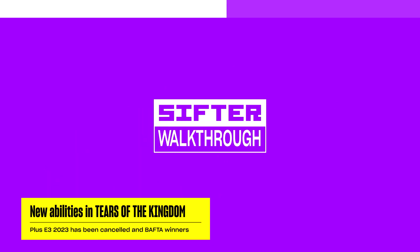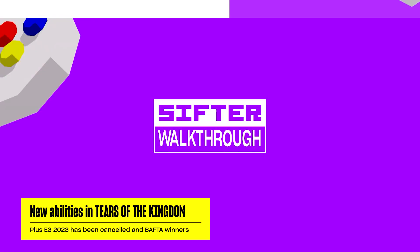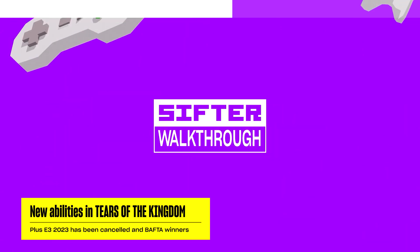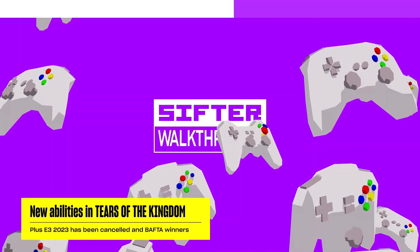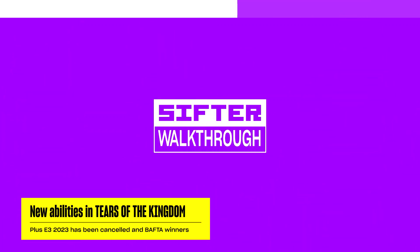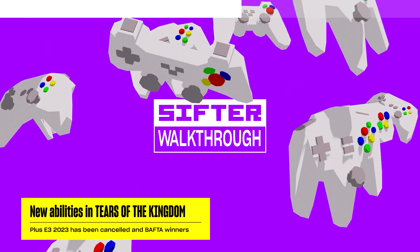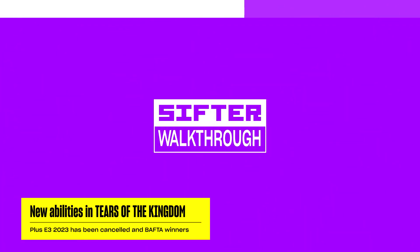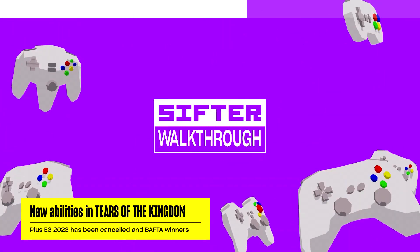Dark and Darker, a first-person dungeon crawler developed by Iron Mace, has now been removed from Steam weeks after the team received a cease and desist from publisher Nexon. South Korean police have raided the Seoul-based Iron Mace, as Nexon alleges that some of the game's development code originates from a game built at that studio called P3, and that the code was created while some of Iron Mace's team members were working at Nexon. Iron Mace released a statement on Discord saying they were working with their legal team to resolve the situation, but weeks later there aren't any traces of the game left on Steam.